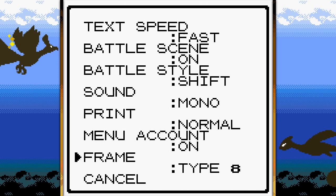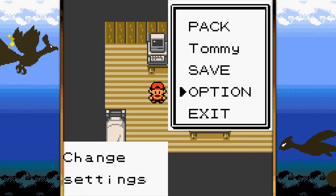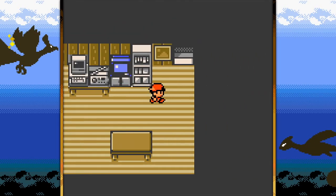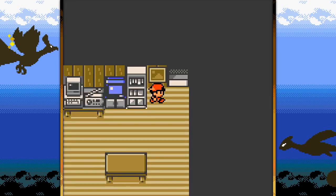Quick break — remember how I said this game was twice the size of the last generation? That's because the Kanto region is stuffed in here at the end of the game, and you can actually fight the last eight gym leaders from Pokémon Red and Blue. It's crazy — they just combined these two games together.